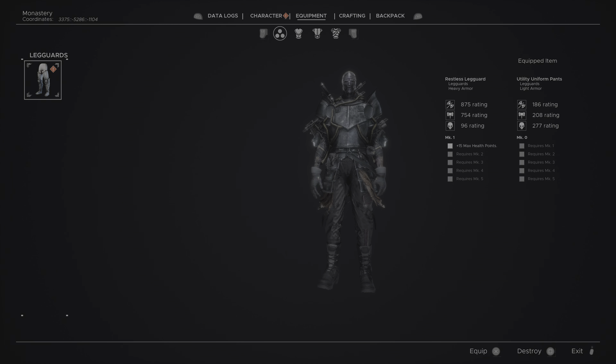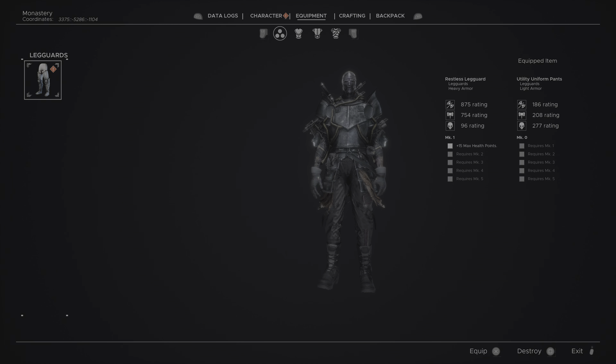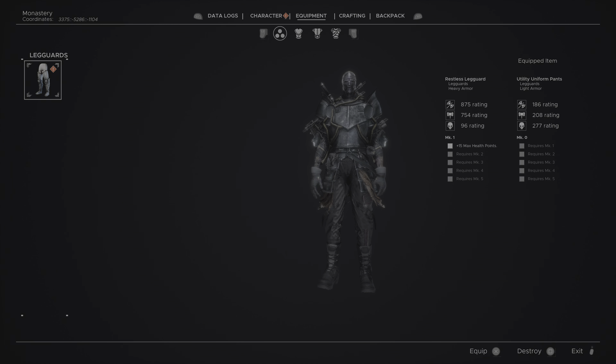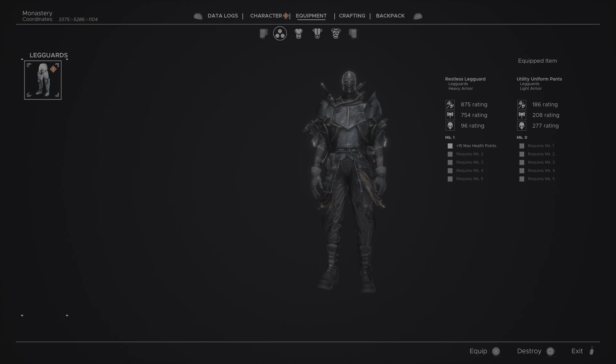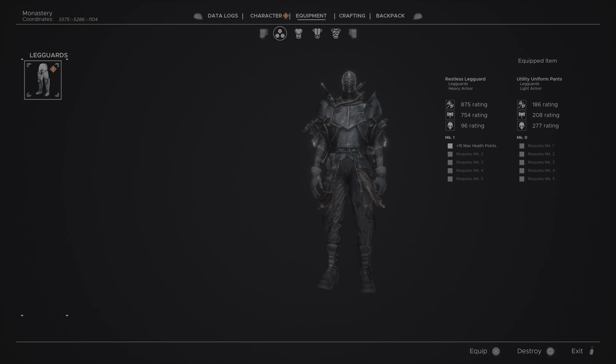The umbrella stalker's hood — I think the stalker's set is actually even better. It's like a medium set and it gives stamina, so if you want stamina over health, dealer's choice.